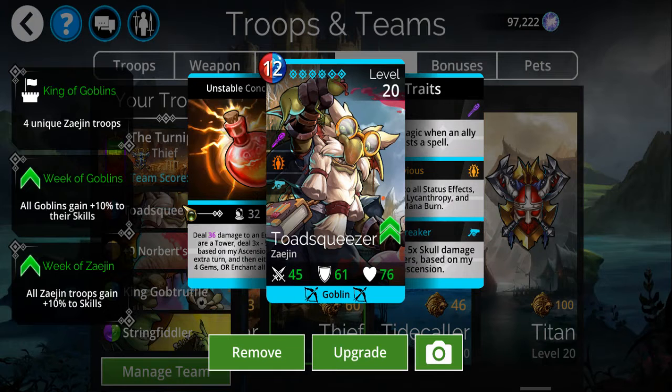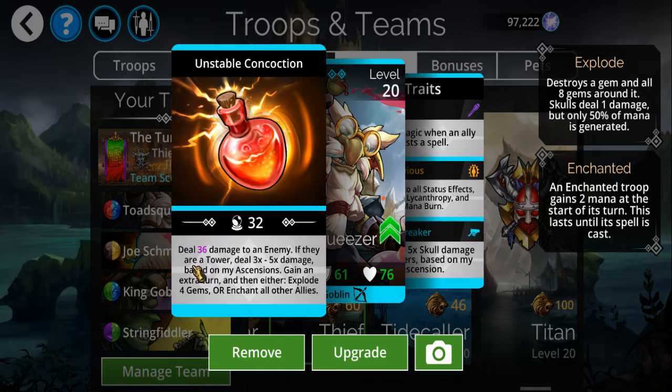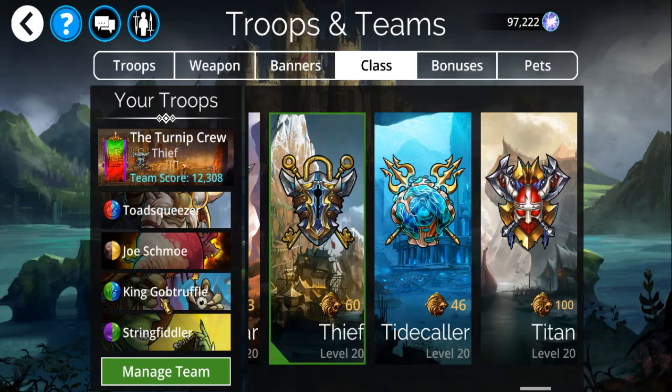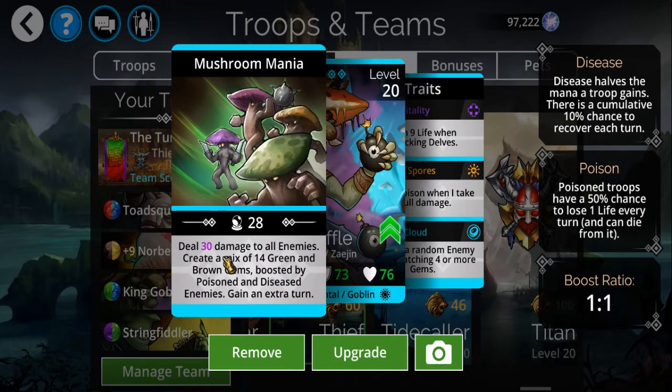For the rest of the goblins: Toad Squeezer is on top, mainly for being impervious to all status effects except curse. He just deals X damage, and if you're fighting a tower he's dealing 5X damage since he's at maximum ascendancy. You get an extra turn just like every other goblin, and then you either blow up four gems or enchant everybody on your team. King Gob — you're probably familiar with him from a lot of elder builds — deals damage to all enemies and creates a mix of 14 green and brown gems.